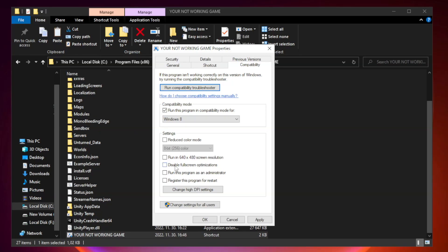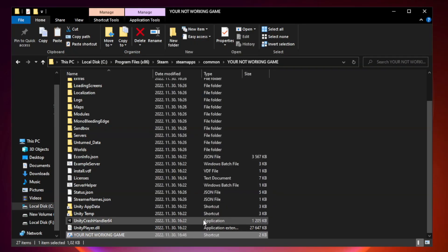Check Disable Full Screen Optimizations. Check Run This Program as an Administrator. Click Apply and click OK. Close the window.